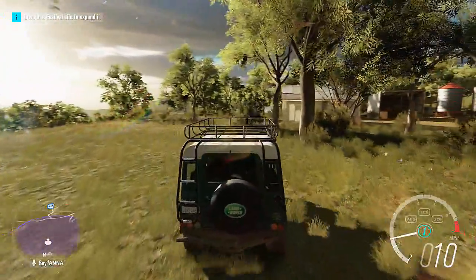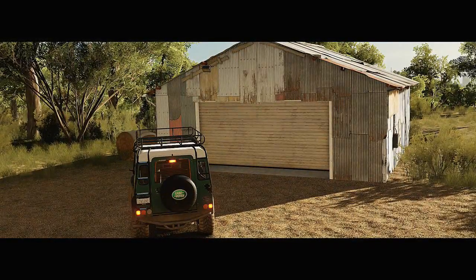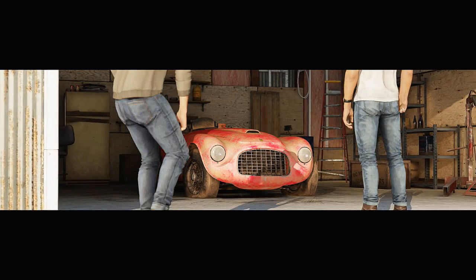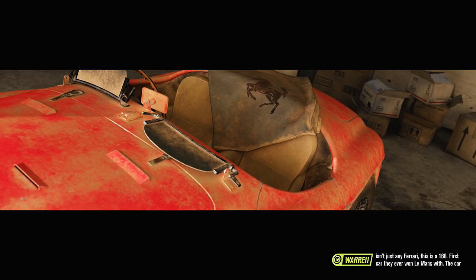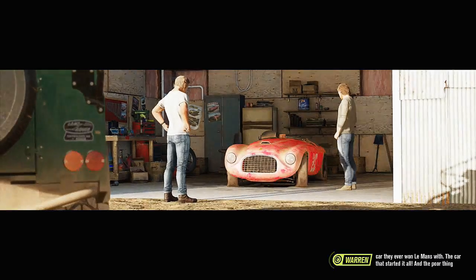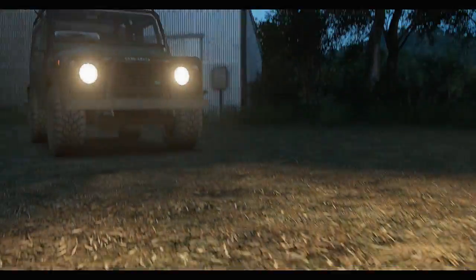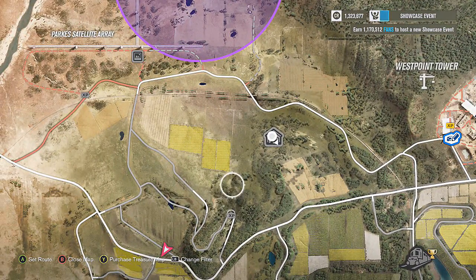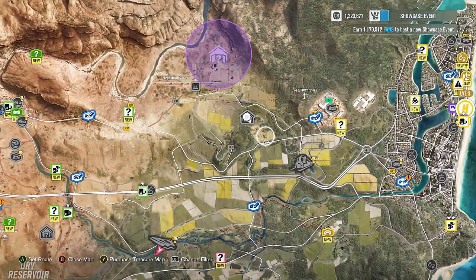Right guys, I think I've found it — it's right here in one of these buildings. Found it! Didn't take me that long this time. Open her up — what have we got? It's a Ferrari! This isn't just any Ferrari — this is a 166, the first car they ever won Le Mans with, the car that started it all. The poor thing looks like it's been sandblasted. I'll show you where this one is: if you see these two yellow fields, it's right there.